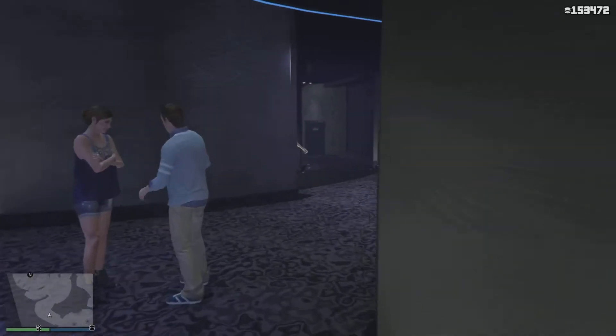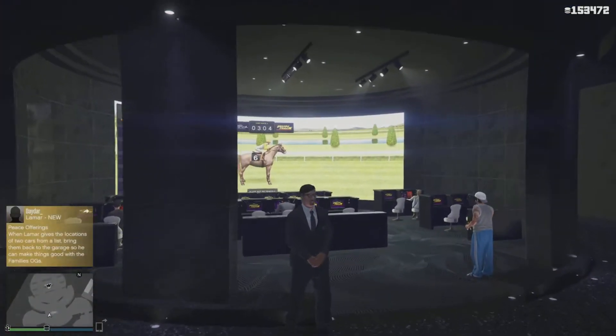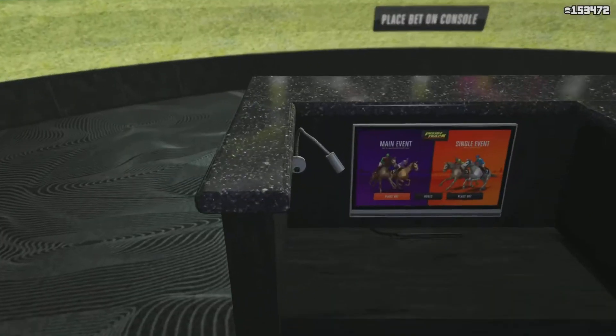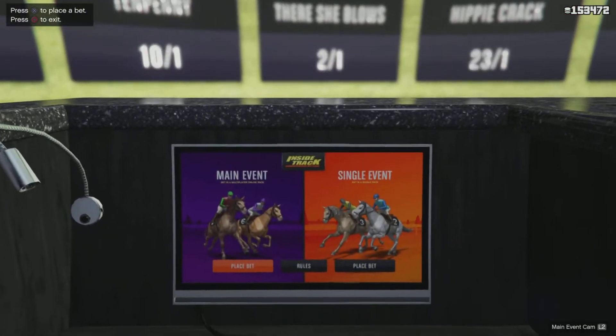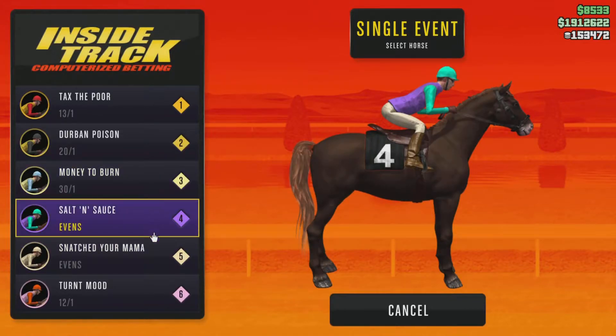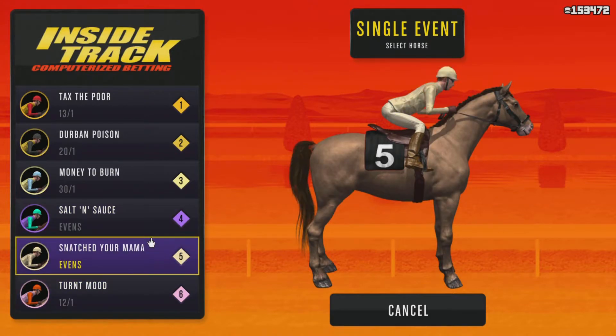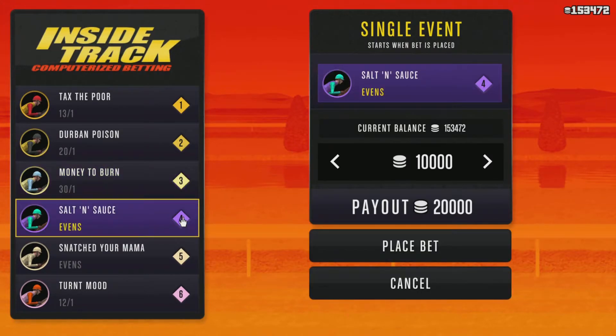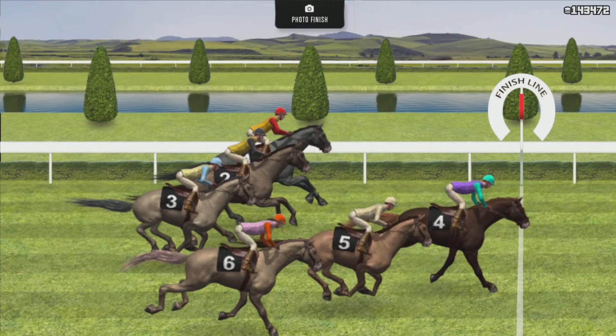Another way to get a good amount — like $40,000 profit each time — is going to the horse races. Once you get in, sit down and don't bet on the main console track up there. Go to your own place-bet terminal right here, and go for the one that's evens or the lowest number, like 2 to 1 or 1 to 1. The high-payout ones like a 300,000 payout are not going to win. I went for a lower-odds one and I won.